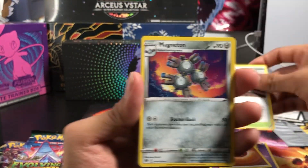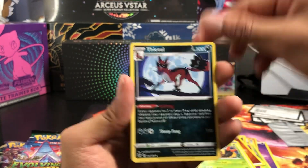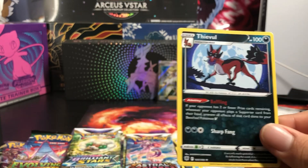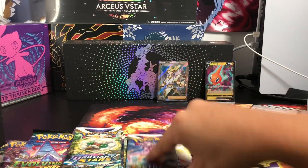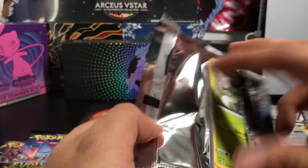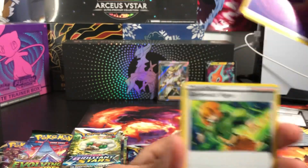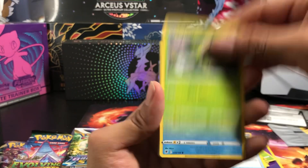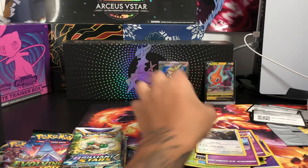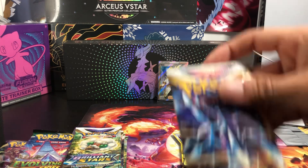Let's get it — yeah, Grapploct, Ball, Magneton, Dark Patch. Ooh, Regice! Heavy Ball, Trainer, and we got a Thief — Regular Rare. Regular Rare, man. Better just skip through this. Psychic Energy, Trainer, Snorunt, Barbaracle, Sneasel, Golduck — and then a Regular Rare.